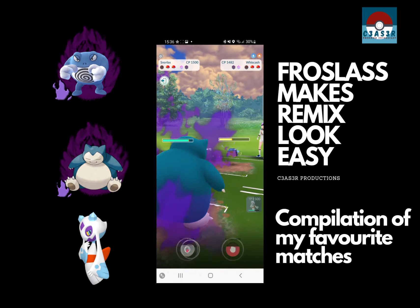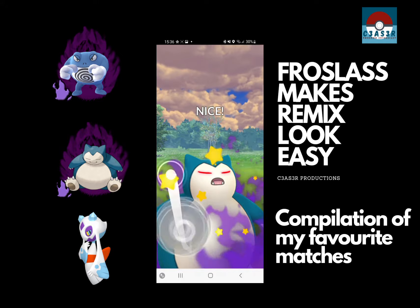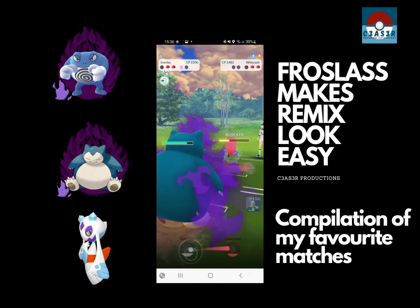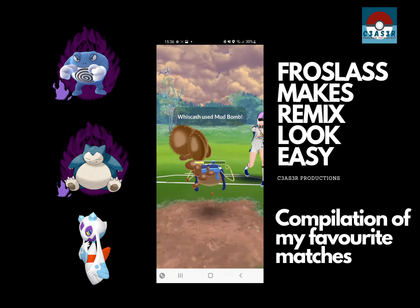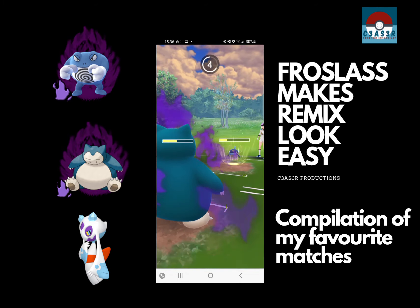Whiskash against Shadow Snorlax is going to take a beating. I'm not thinking about shielding anything — they're already under half-life, quite a big chunk under half-life. So they're going to have to shield, and they did. I don't need to shield; a Whiskash cannot put us down, even Shadow Snorlax can't put us down from here. So you see that Mud Bomb — half-life again — it's not going to take half-life. Well, a nice chunk, but not enough.